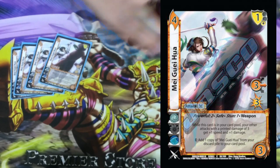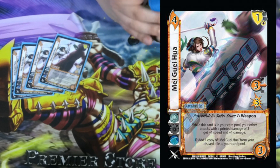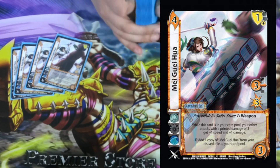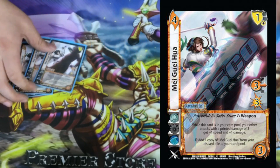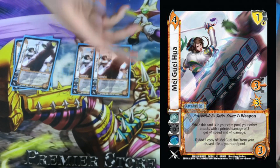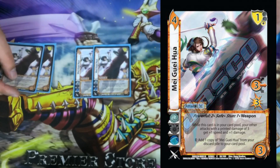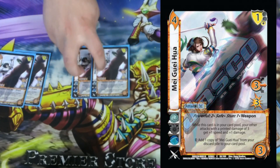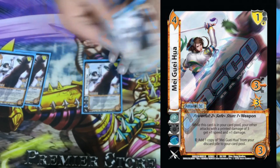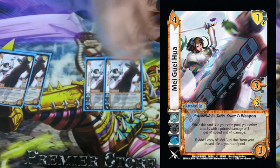4 MGH, or Megui Ha. It's a 4-3, 3 mid for 3, with a 1 low block. Powerful 2, Safe, Stun 1, Weapon. While it's in the card pool, all of your other 3-damage attacks get plus 1. And then its ability gives your next block plus 2, plus 2 to whatever you're going to block and play next. Which is crazy.